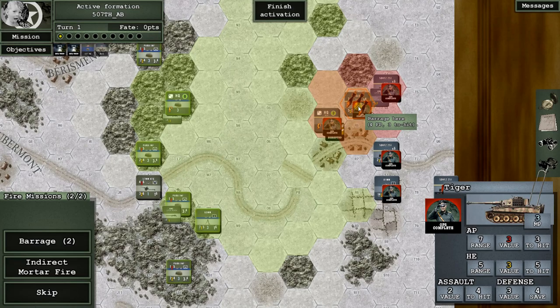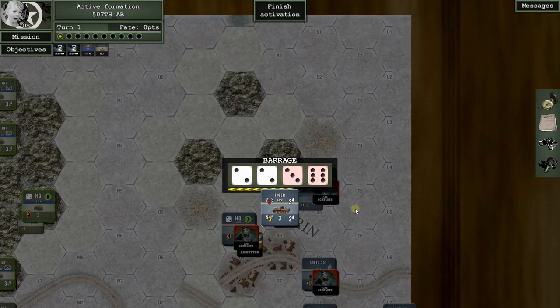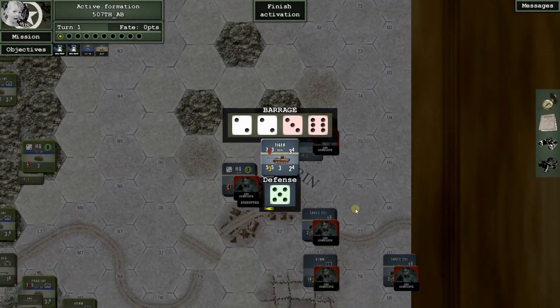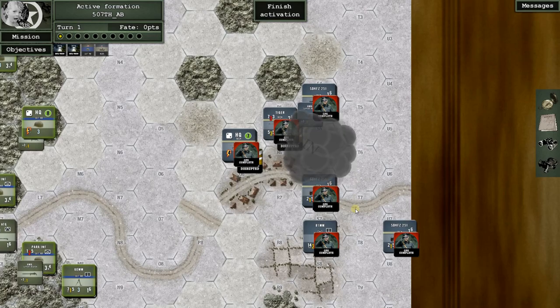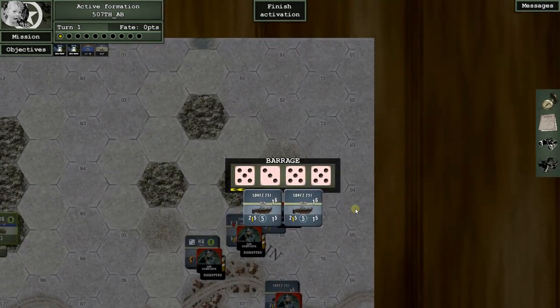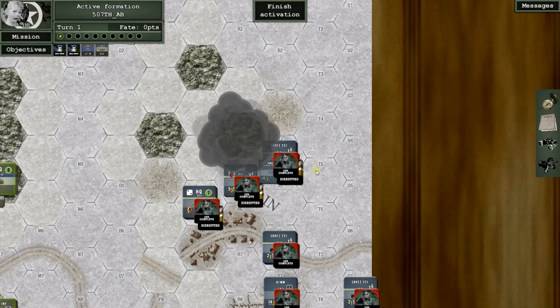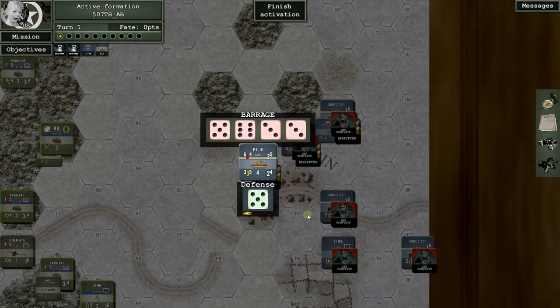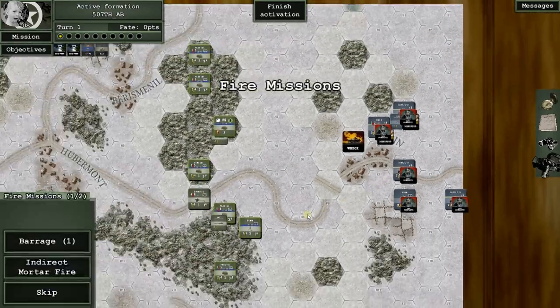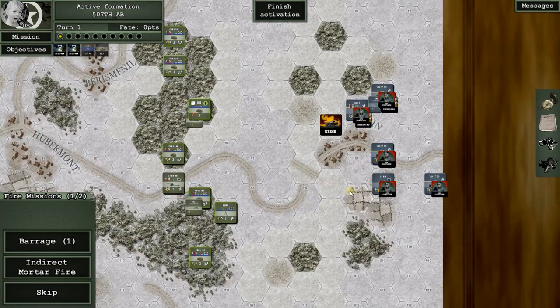We got a hit — a one misses. We got two possible hits on the Tiger; he rolled one of them off, and he's disrupted. Four hits on other units — they rolled off one. That just made the Germans' chances of winning about exactly zero, I think. The headquarters might come back, but it has to appear on an identical unit — I'm not sure if that means any armor or specifically another Panzer IV.